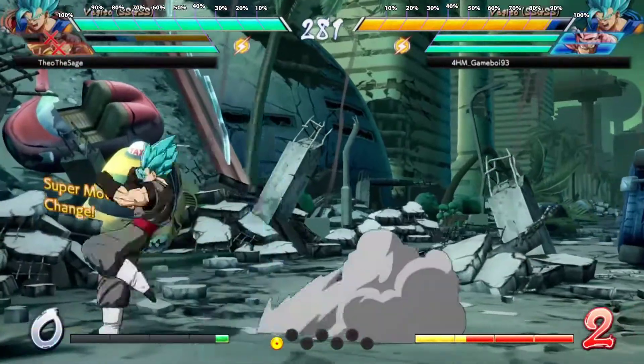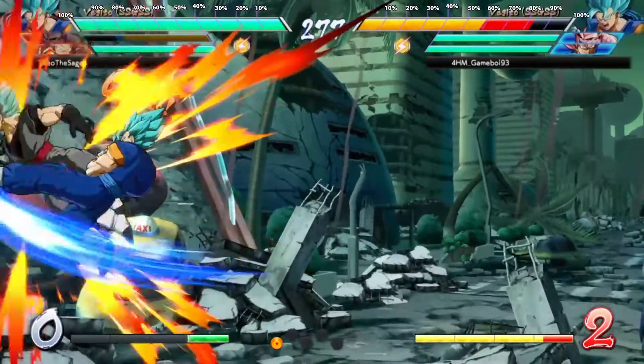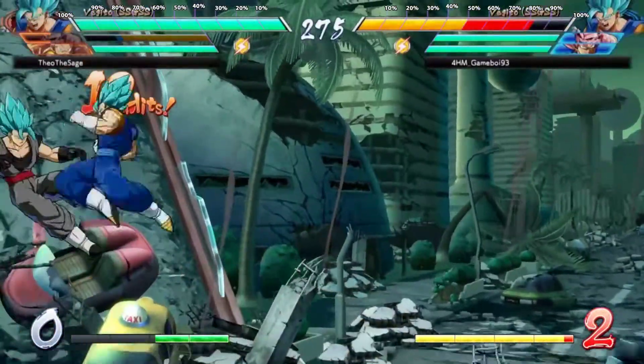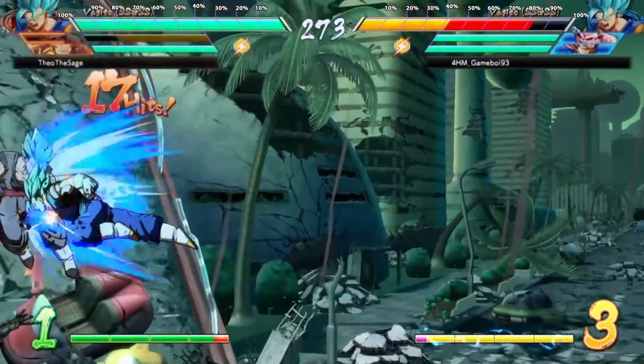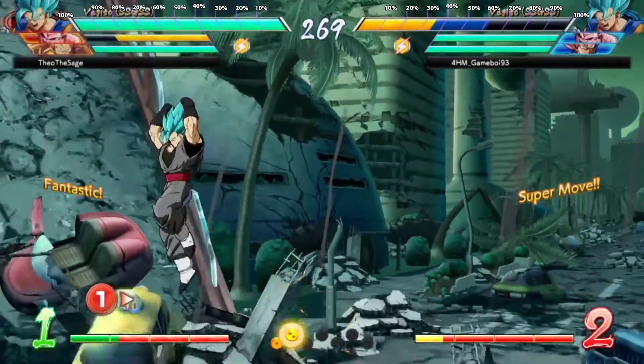He's in the corner. What do you do? Nice swap. Beautiful bait right there. Very good bait. So, you did pick up that he will do two things after a vanish in the corner.